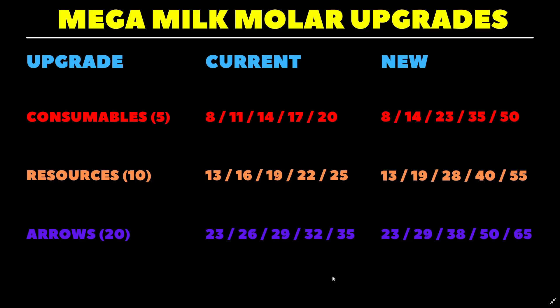My proposal is to increase it incrementally based on the number of Milkmolars per level: going up by 3, 6, 9, 12, and 15 respectively. So for consumables, level 1 takes you from 5 to 8, level 2 from 8 to 14, and so on, with the max carrying size being 50 for consumables, 55 for resources, and 65 for arrows. I think this is fair because it removes the diminishing returns problem where you spend more Mega Milkmolars just to get the same number of slots as the previous upgrade.